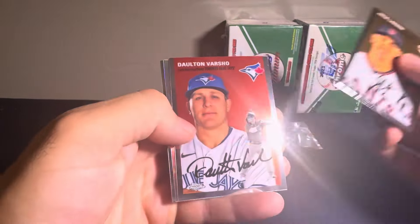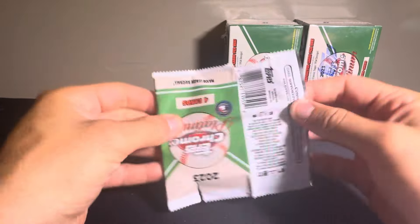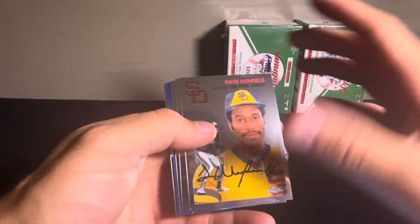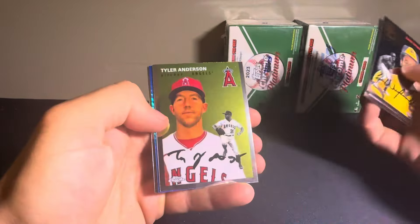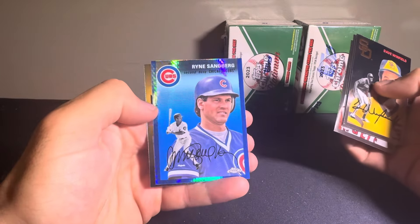Two packs to go out of this first box in this run. We have a Jack Larson, Dalton Varshow. The Refractor is going to be a Ford Proctor, then Andres Jimenez. And then last pack of the first box — Dave Winfield, Joey Manessis, Tyler Anderson. The Blue Prism is going to be of Ryne Sandberg — nice color match there — and then a Mike Yastrzemski.